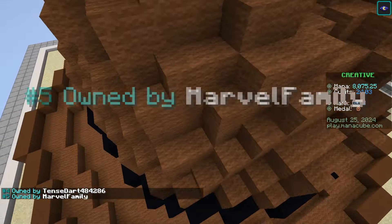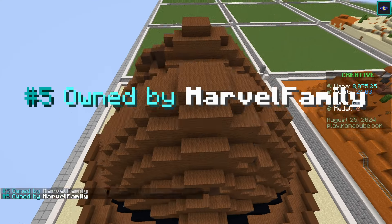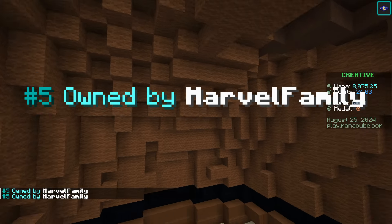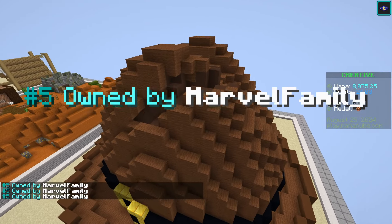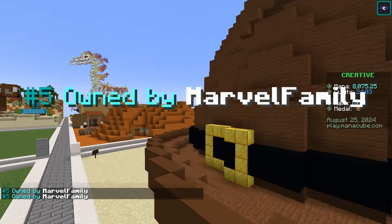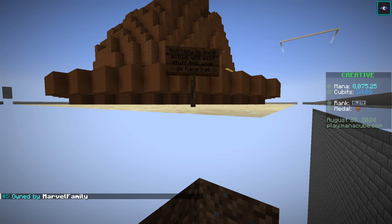Next up we have Marvel Family, who decided to make a giant cowboy hat. It kind of looks more like a fedora to me, but I do see the style of hat they were going for. And again, a cowboy hat is basically a really tall fedora. The sign reads: 'Too lazy to build actual Wild West stuff this week, so have hat.'